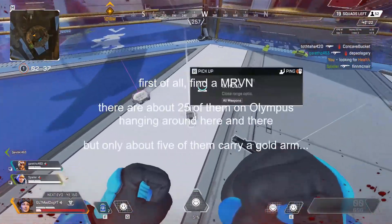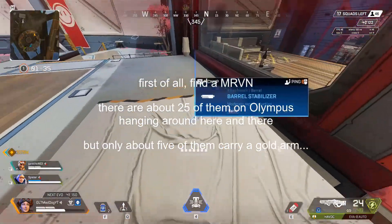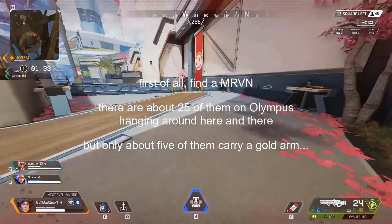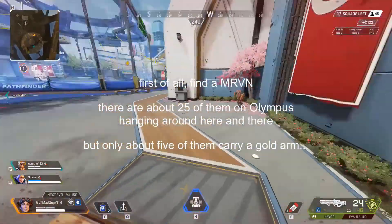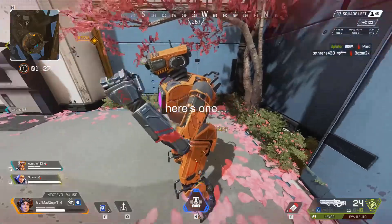Olympus in Apex. First of all, you gotta find Marvins — there are about 25 of them and they are spread out all over the map. Five of them carry a gold arm.